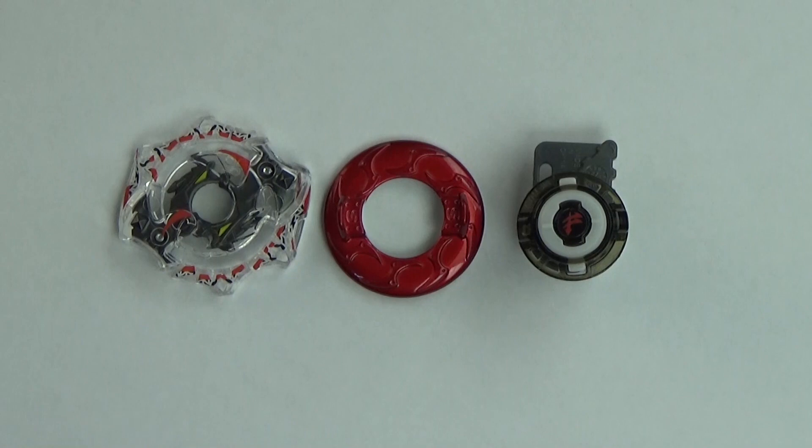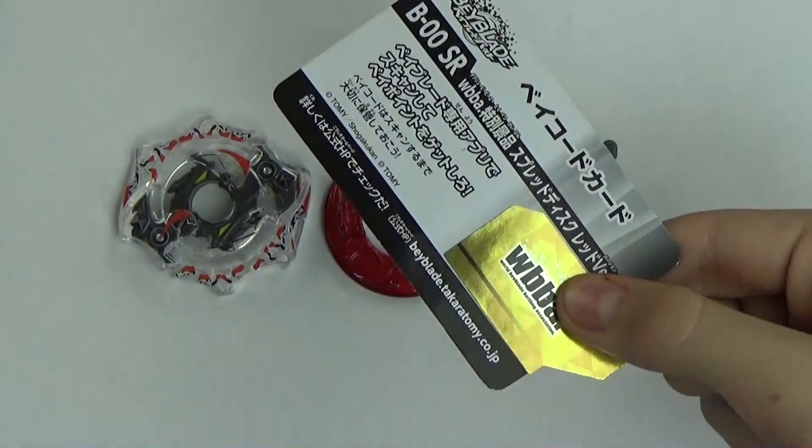Now let us go part by part. Starting off with our first part, the Lair, which is Spriggan — it comes in more of a blackish color with some red, goes well in a really balanced, darkish color, and you can see some lime or yellow there. Moving on to the disc, which is Spread, you can see very nice painting on there — a very good shade of red going darker. And then for Fusion, it's more transparent, but the colors don't really match. Another thing to note is that all of these come with a code and a little insert.